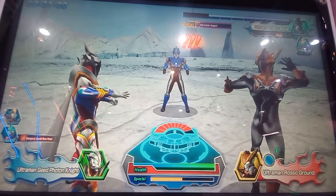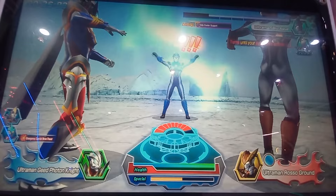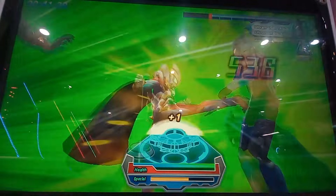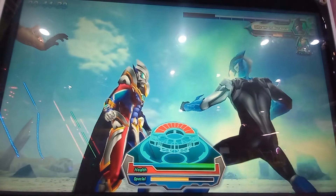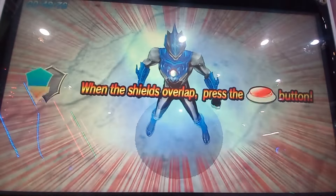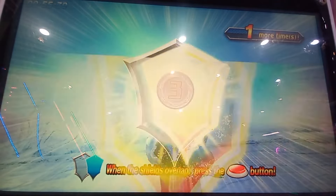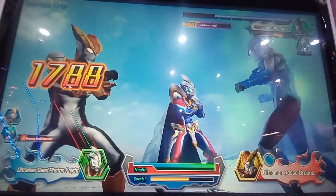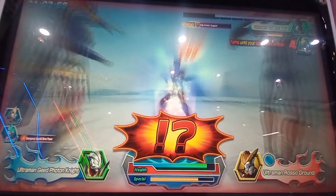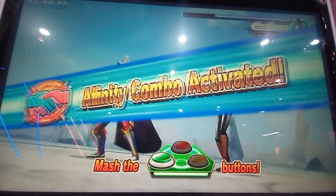Looks like your opponent is about to go all out. Your opponent is releasing their full power. What a great combo! Your opponent is using all of their power in this attack. Press the buttons with the right timing to guard against the attack. Here we go! Perfect! Time for your attack. Your affinity gauge is full. Press the buttons and go on the attack. Affinity combo activated.